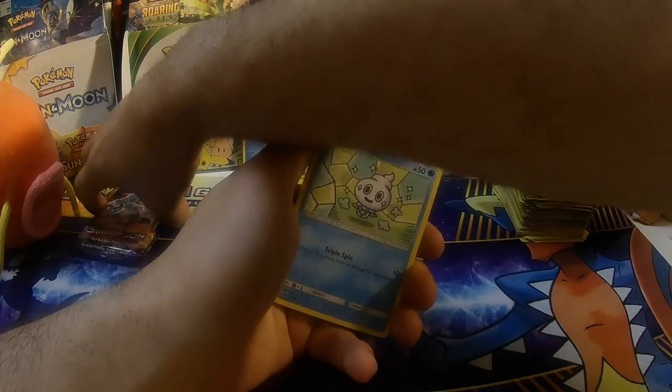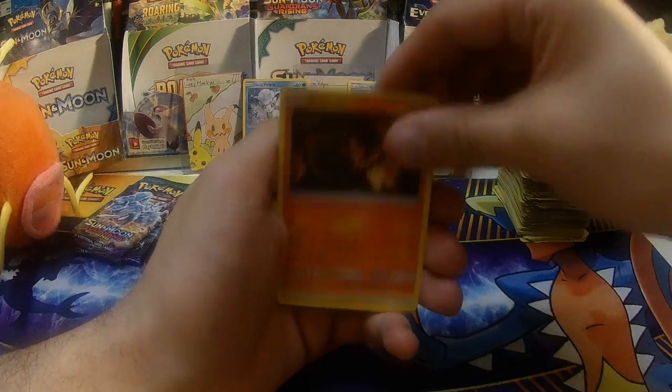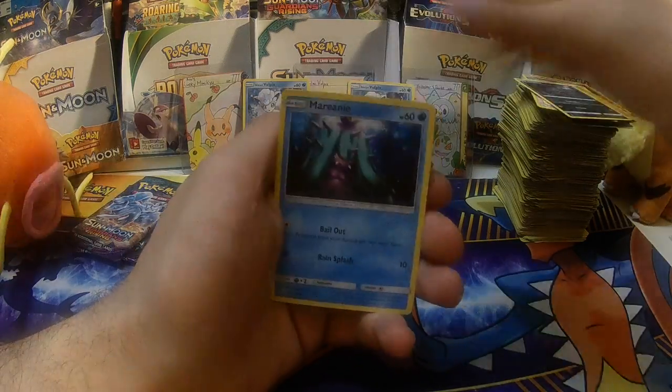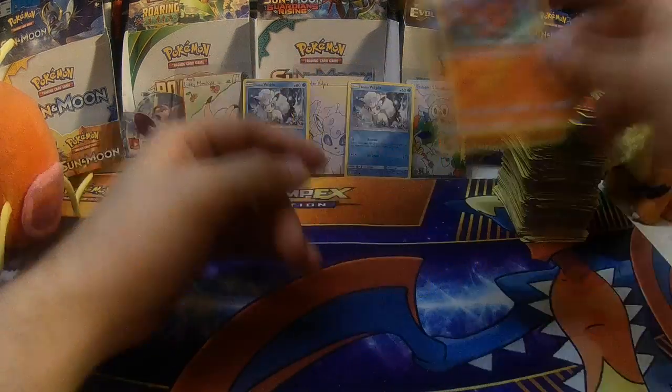We're down to our last three packs — can we get one more pull? Vanillite, Mudbray, Salandit, Stufful, Slowpoke, Lightning Energy, Sableye, Marnie, Aqua Patch, Lampent, and another Oricorio.